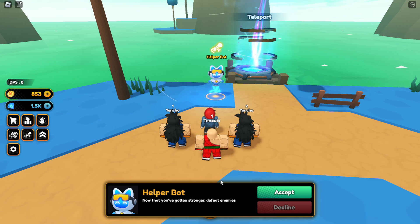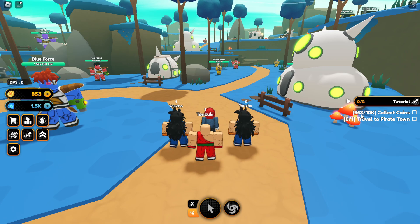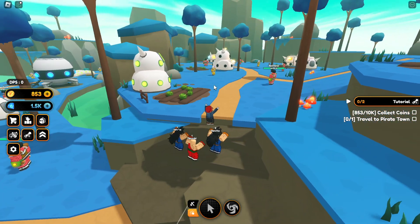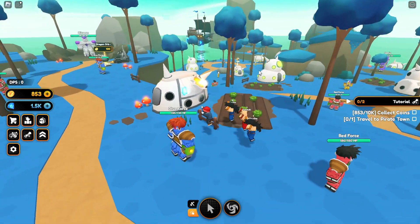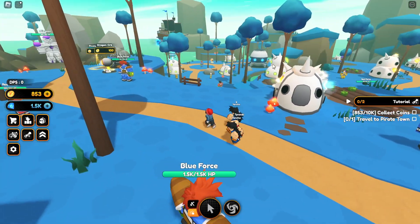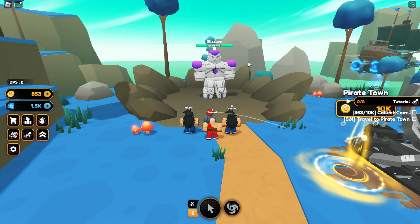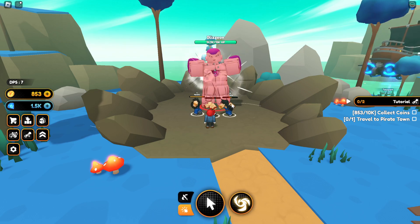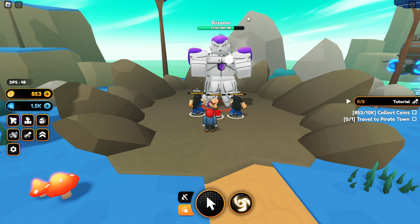The hint is to get back on the main quest line. Helper bot says to defeat enemies until I have enough coins to unlock the next world. The next portal — Pirate Town — costs 10k coins. There's also an egg nearby which is convenient. The world boss turns out to be Blizeon (basically Frieza) with 15k HP. I sit here and grind him down — let me defeat him and show you what rewards he drops.